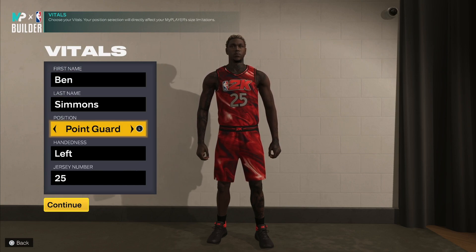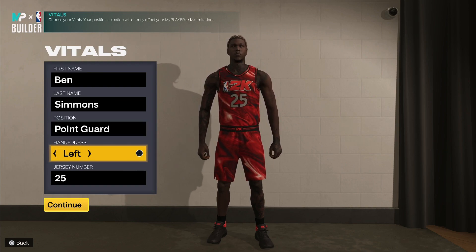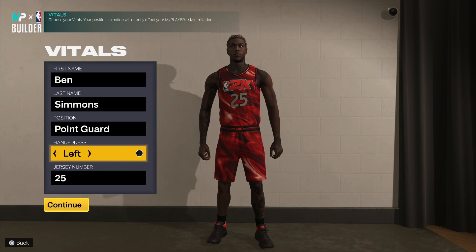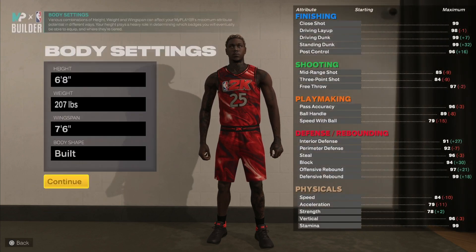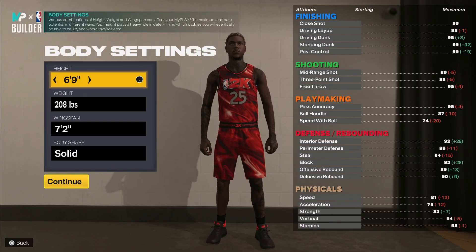This build is gonna be the guard stopper — like the left-right, throw it up in the corner, fades. Fades are still pretty good on this game. You make him a point guard. Left-handed if you want left-handed dunks, right-handed if you want right-handed dunks — it's up to you.